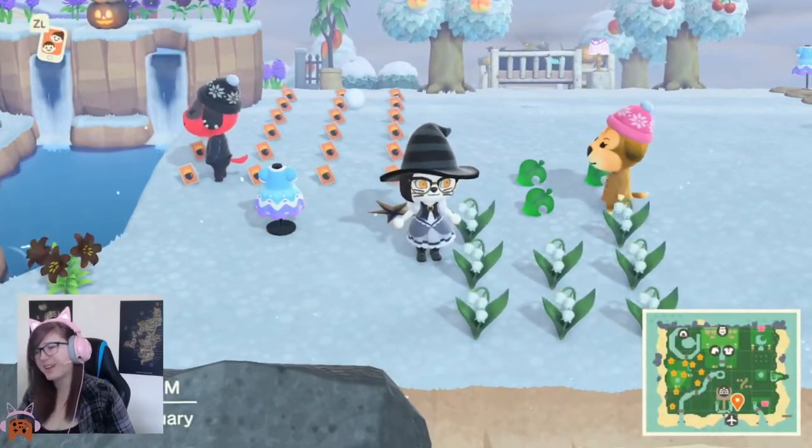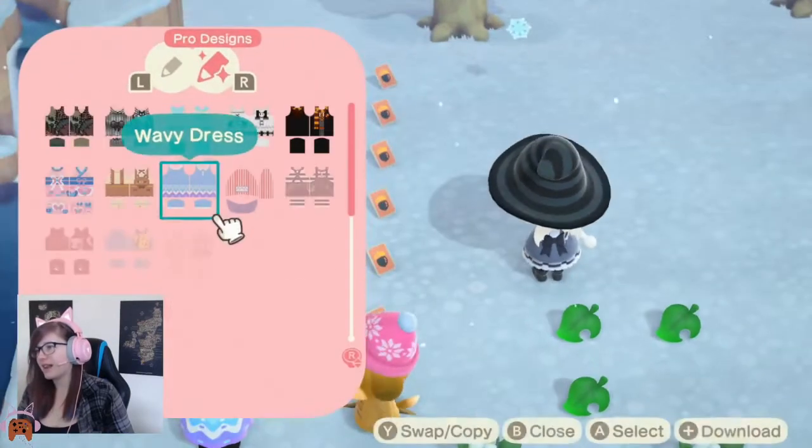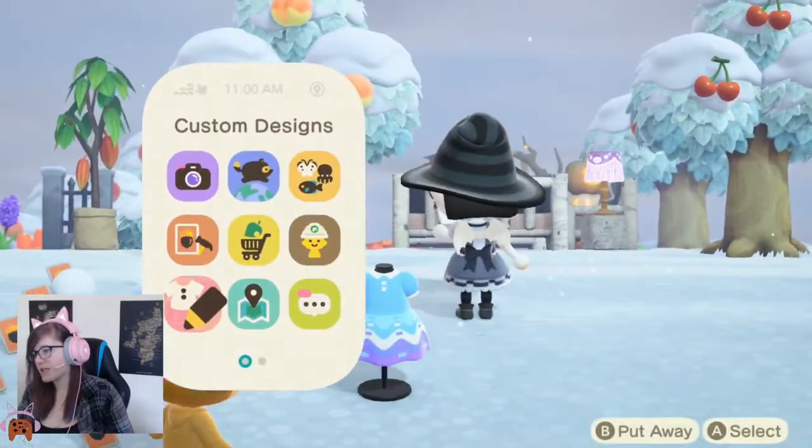But the more empty big spaces you have on your island, the more mannequins you're going to have to place. It's just the way it is. So if you have highly decorated your island, you won't really have to worry too much, because you probably won't really have to place that many mannequins down. Now we've kind of got the basics of it. I will show you a little bit of me just placing the mannequins down. Yes, this is a very tedious process.